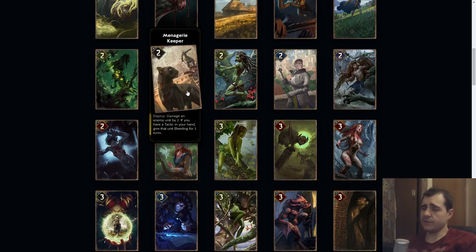Menagerie Keeper: damage an enemy by two, if you have a tactic in your hand give that unique bleeding for two turns. This is the kind of status that's really hard to stop — you enable bleeding and they take one damage. I think this needs to be a five. It gives you six value overall and you need to have a tactic card, but I think it would be too strong as a four.